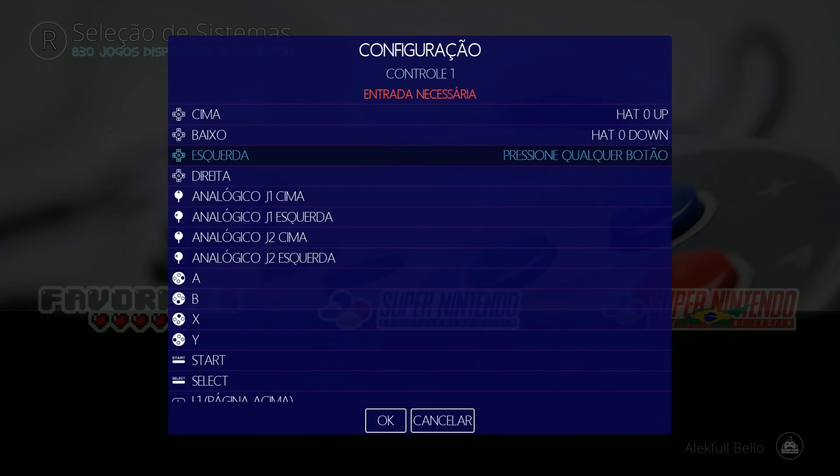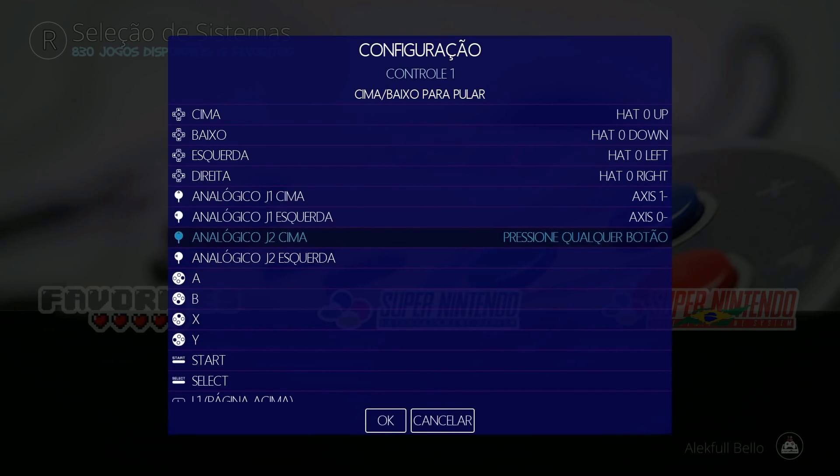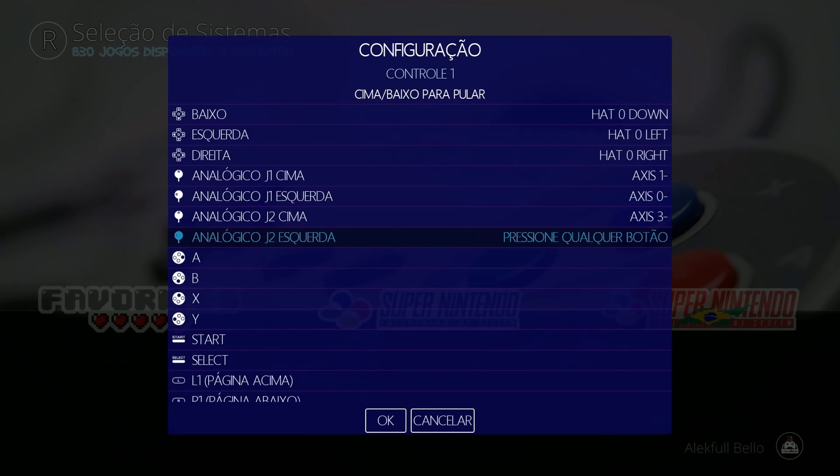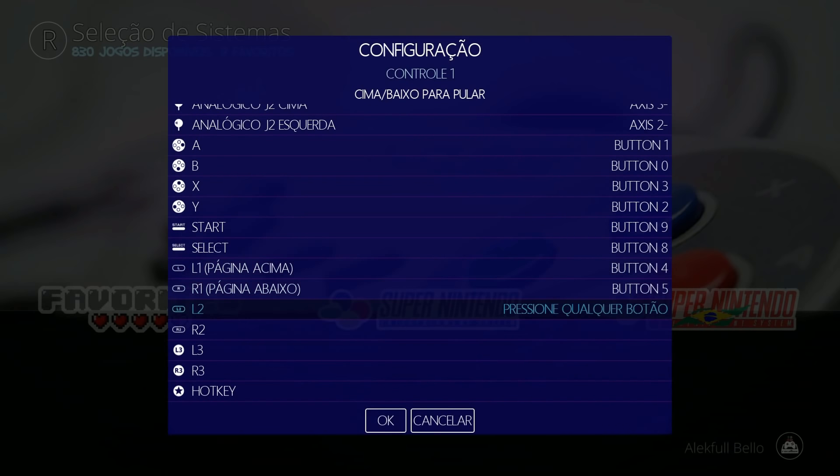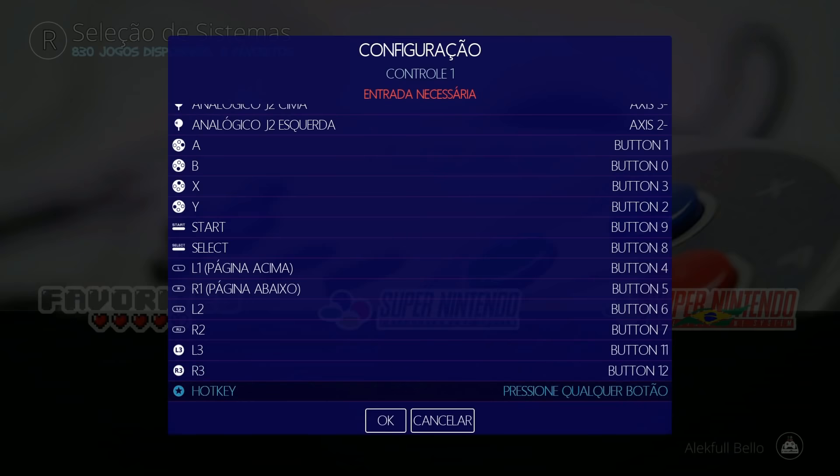I'm going to help you guys set up the controller. It's going to be up, down, left, right on the D-pad, then the left analog stick up and left, the right analog stick up and left, then A, B, X, Y, Start, Select, bumpers, triggers, and then the left analog stick and right analog stick clicked directly down. We want to set Select as the hotkey.